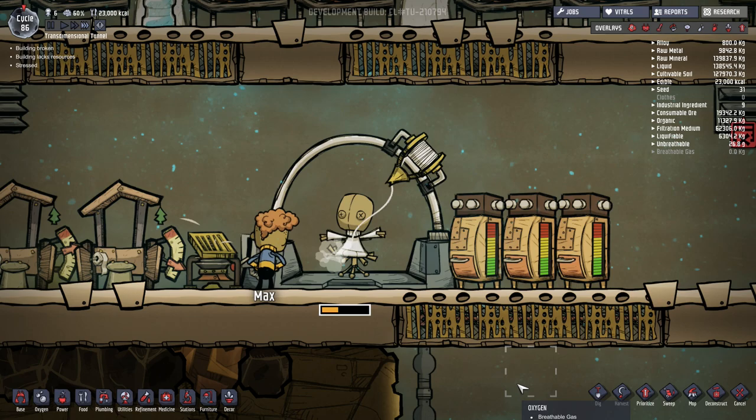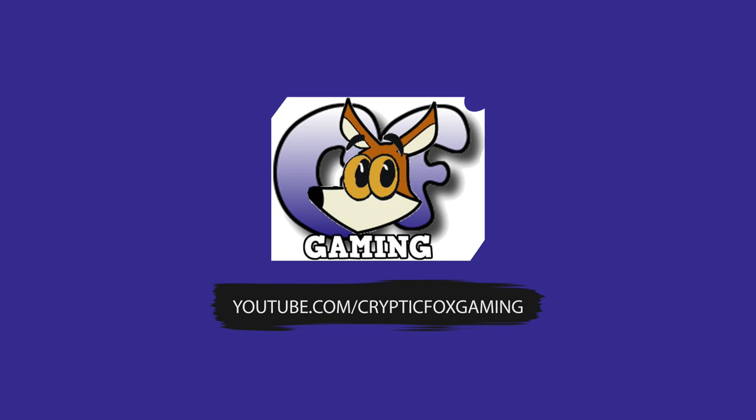Hello everyone, I'm CrypticFox, and today we're going to talk about how you can gather Thimble Reed to use with your textile factory in the thermal upgrade for Oxygen Not Included.